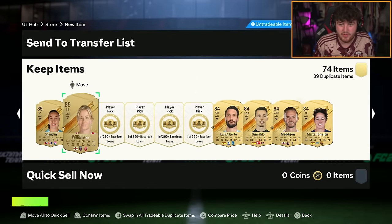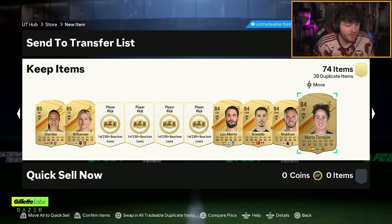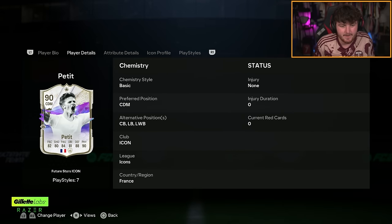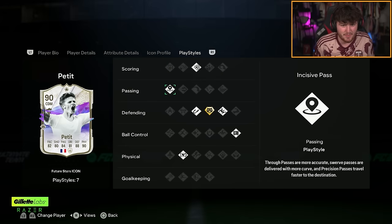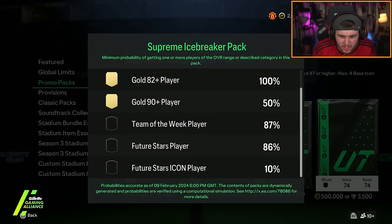Small W — this card is like 600k mate, this is a sick card. I'm really happy with that icon. Petit looks sick — he could play center back, left back, CDM, or left wing back. Three star, three stars — not amazing, but high work rates, really good in-game stats. These supreme icebreaker packs for both my main and second account have been juiced — very very good.